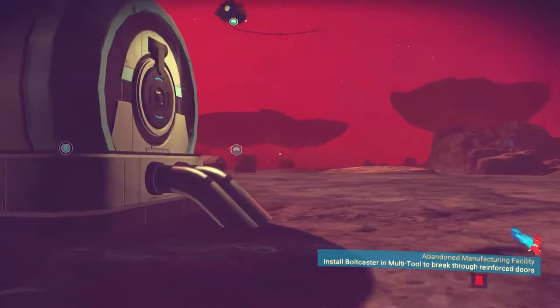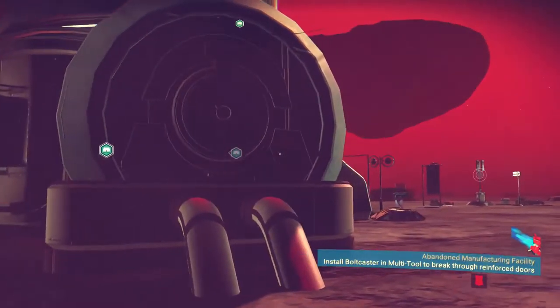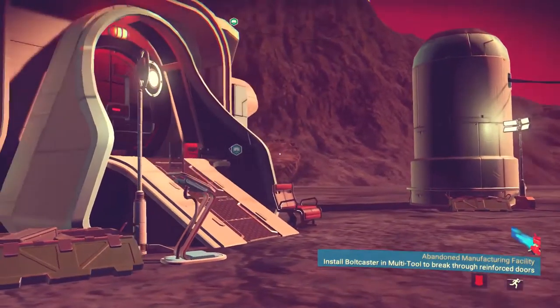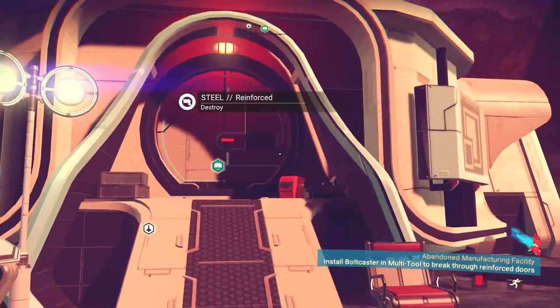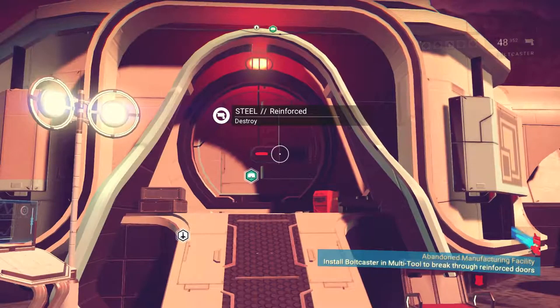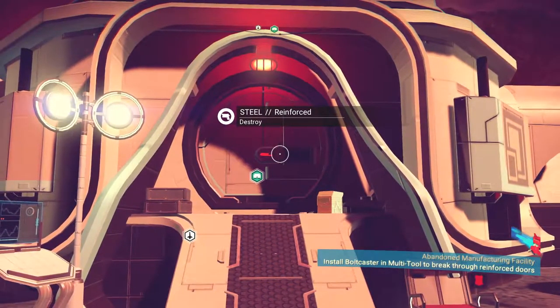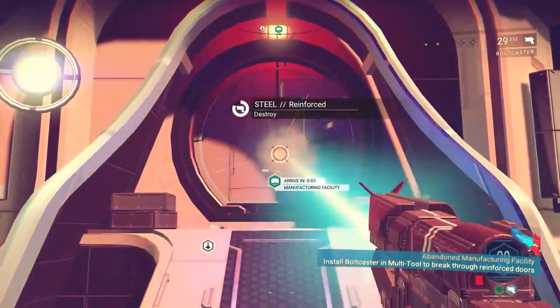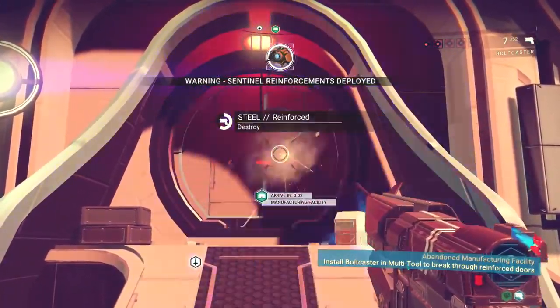Install bolt caster in multiple to break through reinforced doors. So I'm guessing we won't be able to get in here. I think we have actually got that - okay, there we go, reload them. So we had to reload, I thought we'd do it by itself. Okay, this is taking too long to actually destroy them. Sensor reinforcements destroyed.